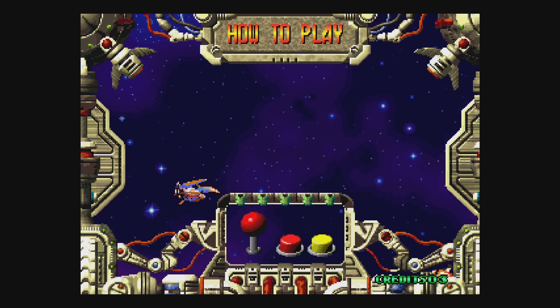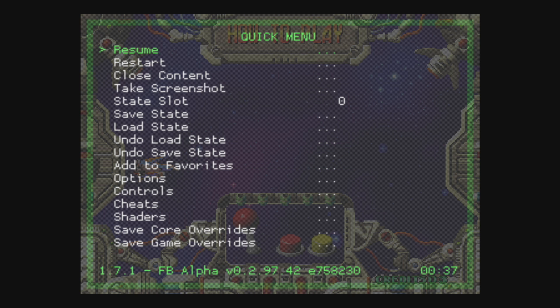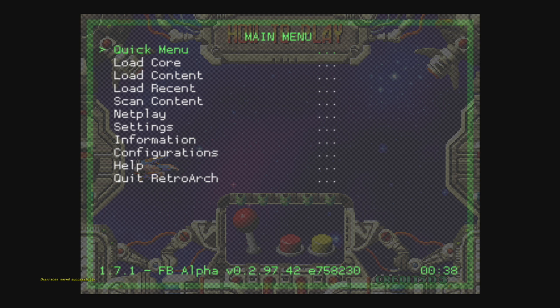We'll also be able to change the difficulty level of the game. I'm going to press my hotkey — the center button and X on my Xbox controller. We're now in the RetroArch settings. We're just going to scroll down to Options, then 'Force Neo Geo mode if available.' Now not every single game will be able to switch between MVS and AES, but most of them will. Even if you're set to AES mode, games that are not switchable will still play without trouble. So I'm going to go to AES, then back up by pressing B. Now we can save core overrides, which will save this setting for every Neo Geo game we play with LR Final Burn Alpha, or we can select save game overrides and it will only be set for this game. I'm going to save core overrides, back out, and quit RetroArch.